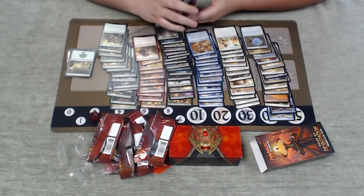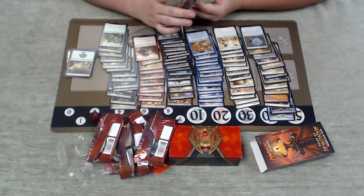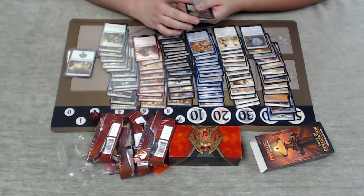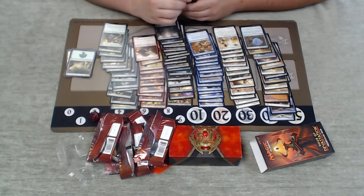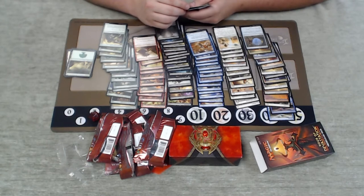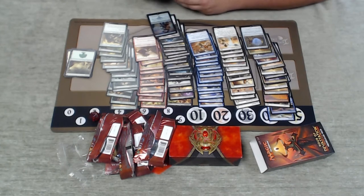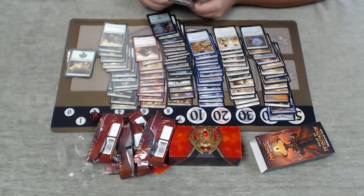We got Mirage Mirror, which I really want to play because I love the card. It's kind of ridiculous: three mana artifact, and for two it becomes a copy of target artifact, creature, enchantment, or land until end of turn. Whether that's actually good I don't know, but expect me to jam it in my deck because it's my kind of card. And another foil Hour of Glory — second Hour of Glory, so we are going to be exiling plenty of gods or other creatures.